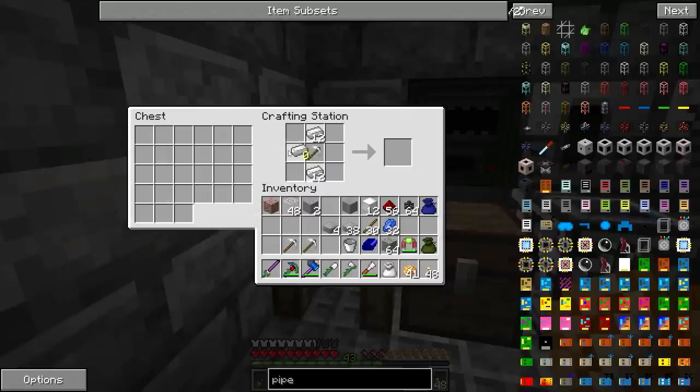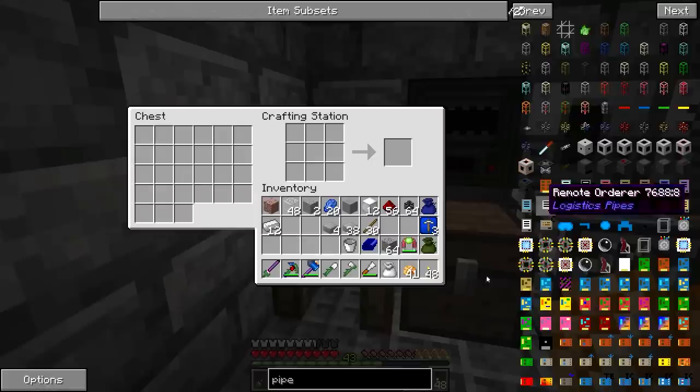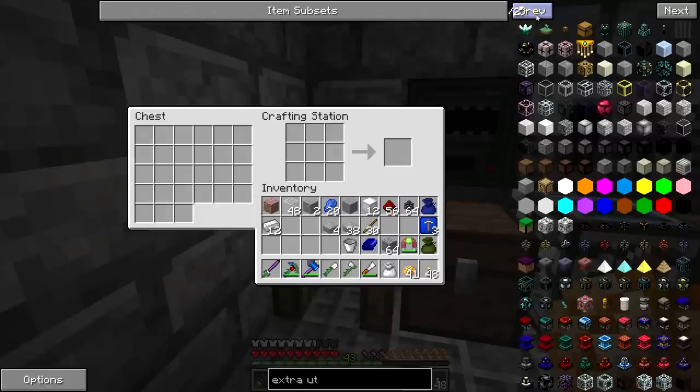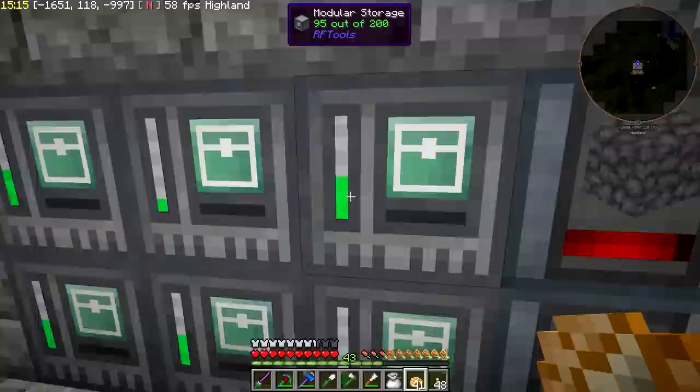Let's see if I remember the recipe. There's one, two, and three. Looks good. And then we also need to make a transfer node. We need an enderpearl and some smooth stone. That should be doable.